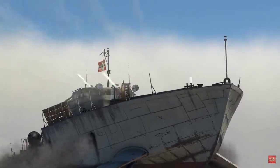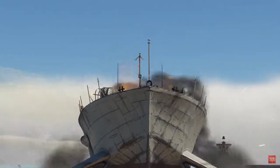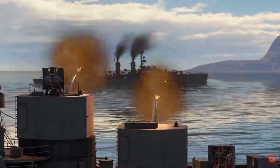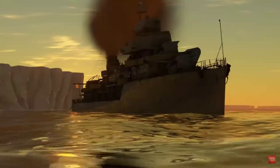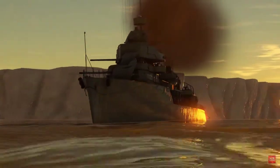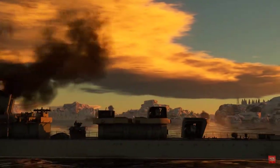If you get your ammo racked on a PT boat, it will destroy your ship, whether the hit results in a fire or an explosion. When fighting on a bigger ship, like a destroyer or a cruiser, only the explosion of an ammo rack is fatal. The fire will just destroy all ammunition in the given ammo rack — it's still a pain, but it won't sink the ship.